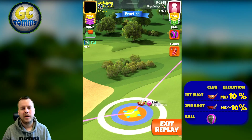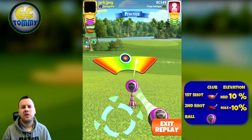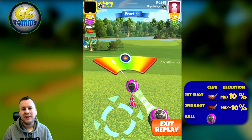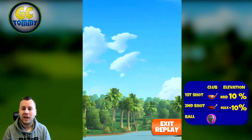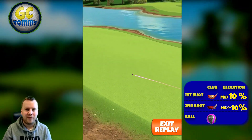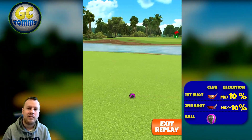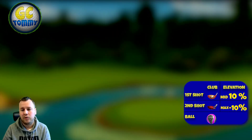When it comes to laying up, I do prefer the left side because it gives you a simpler way to somewhat attack the pin for an eagle if the wind allows on the second shot. Because on the right side we do have a bunch of trees that are in your face, and if you're not far up enough - meaning very close to the rough line - then you will have the trees in your face and that's not going to be a possibility to get around if you don't have a lot of sidespin.